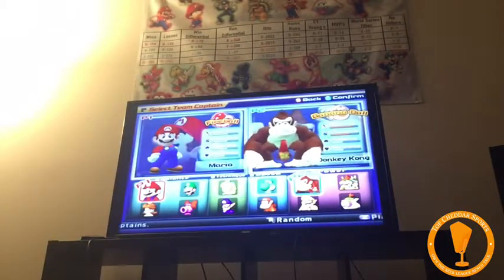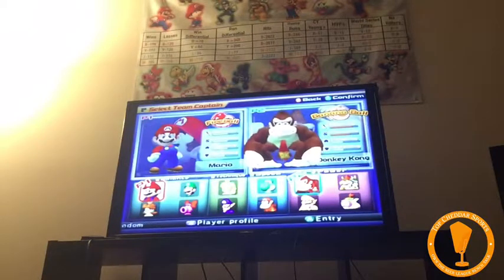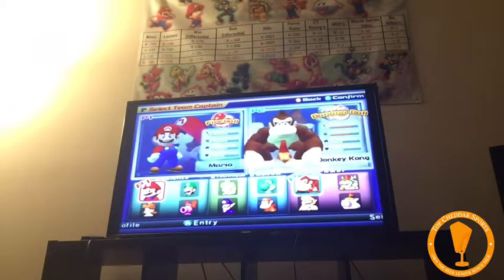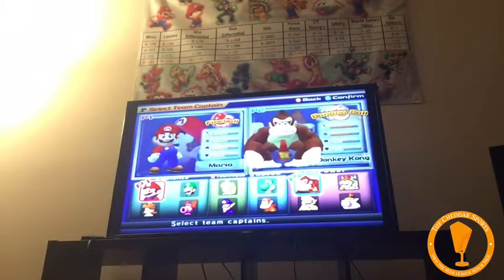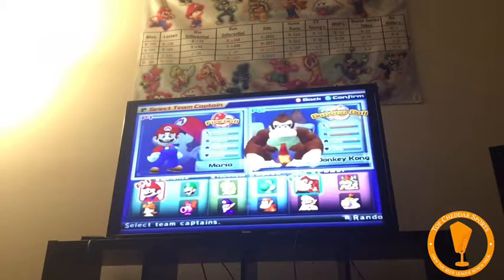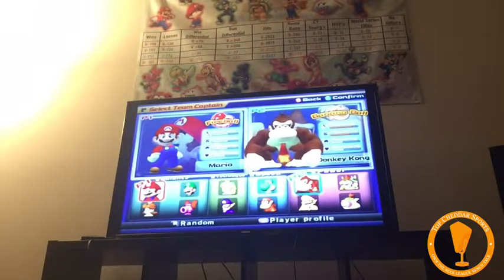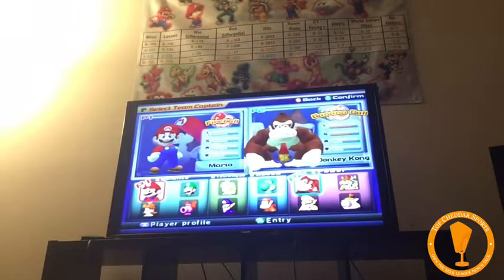The banner you can see in the background — we dropped $100 on it, but it is well worth it. It was something Brett and I wanted to do for a while. Hopefully you can see everything on the video. There are four rows of characters along with the chart in the banner. What is clear in the stats and in the banner is that Brett and I were the two dominant forces out of the four of us in this league.